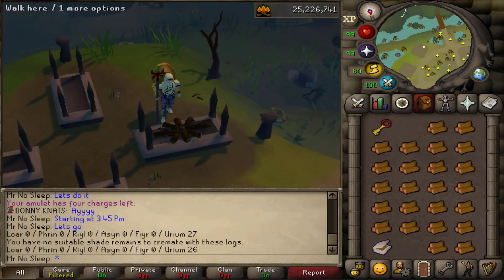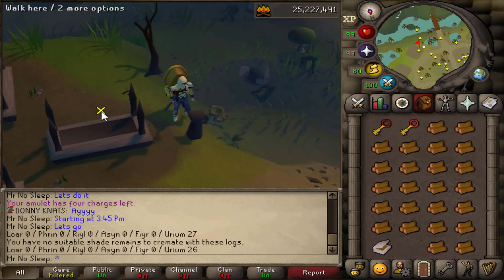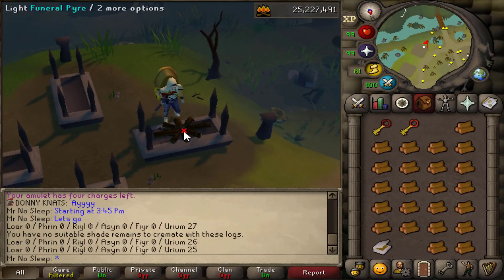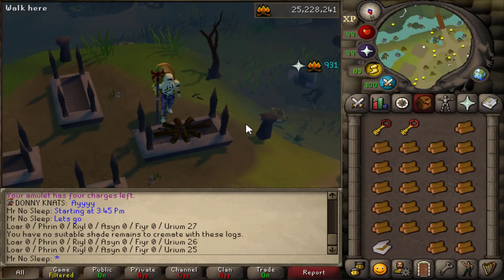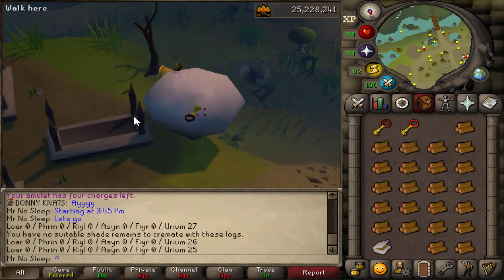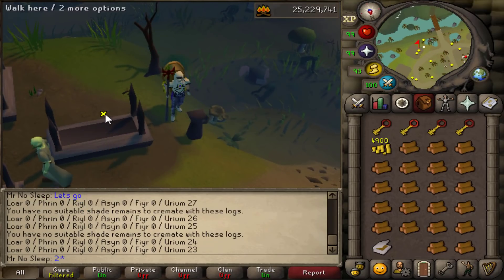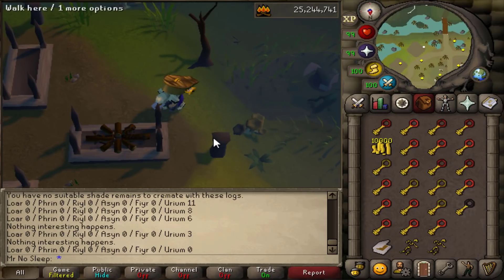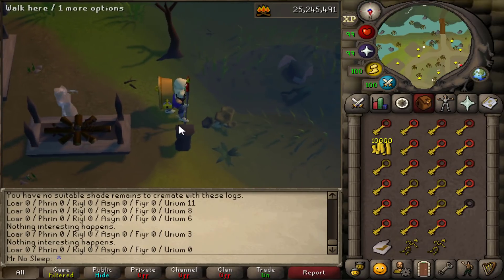I actually got inspired to do this video because of my girlfriend and my group ironman accounts - we've been burning a lot of shades recently. At lower levels, burning shades can really benefit your account by obtaining multiple different colored keys and opening chests to receive black, mithril, adamant, rune, and dragon items.